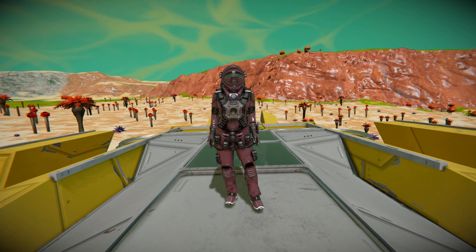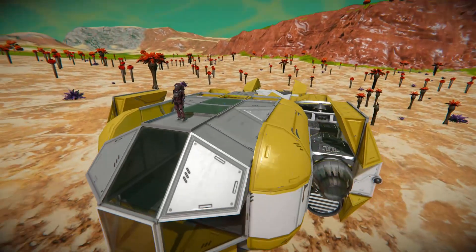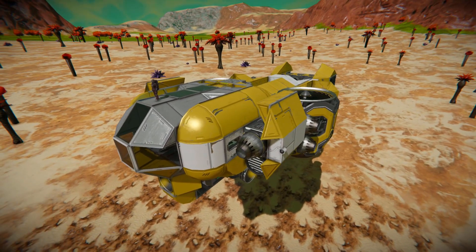Hello and welcome back to another Space Engineers showcase video. In today's video we're looking at another small large block ship and this one is called 'Basic Ship', which is this lovely thing right here.